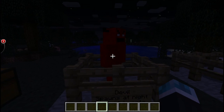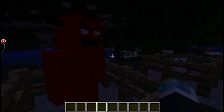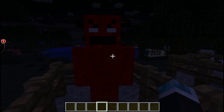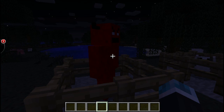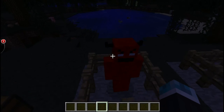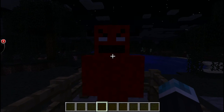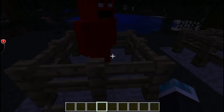Now, the Mr. Devil mob makes zombie noises and looks like a devil — it kind of just looks like a red zombie but with horns. It spawns only at night because it is a hostile mob. If I turn this into survival mode, he will try to hit me in the face. He has ten hearts and drops nether warts when killed.